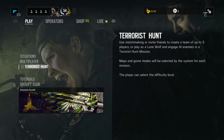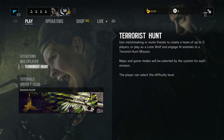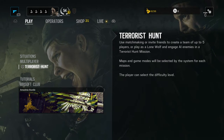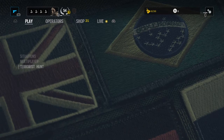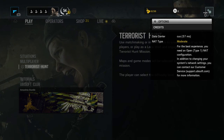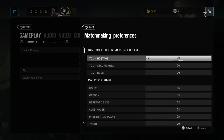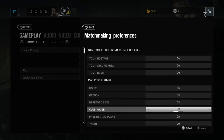What's up guys, I'm going to be telling you how to pick any map you want for Terrorist Hunt or basically multiplayer. All you have to do is go to your options right here, go to Matchmaking Preferences, and then you've got multiplayer.